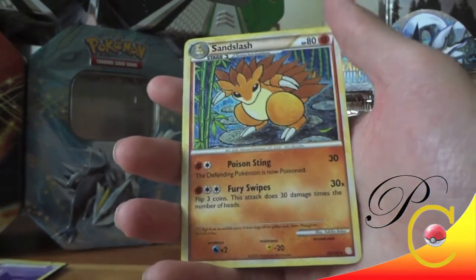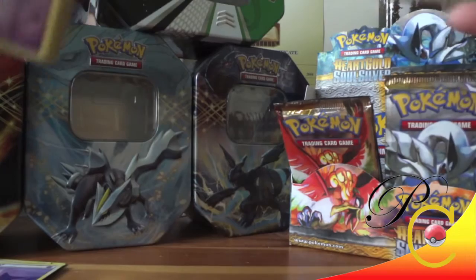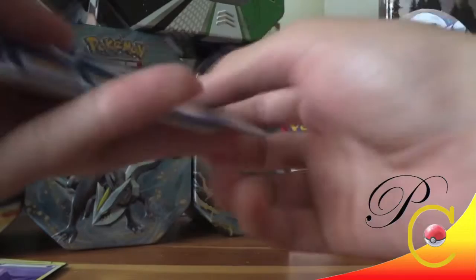And a duplicate Sandslash — that's a bummer. Duplicates already and we haven't even got through half the box. I guess the pulls of this box probably might not be as good as the Dragon's Exalted box that I opened a couple weeks back. I didn't get a single duplicate reverse or a single duplicate holo, so to see ratios like that is a little crazy. But then again, the Dragon's Exalted box ratios were a little messed up.